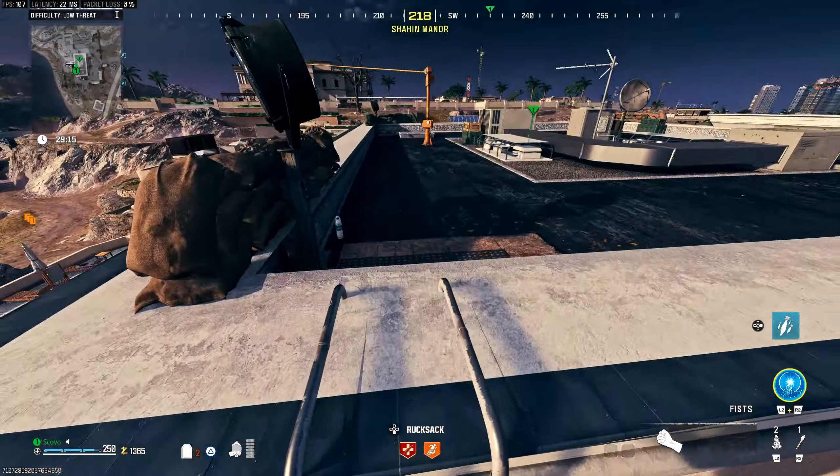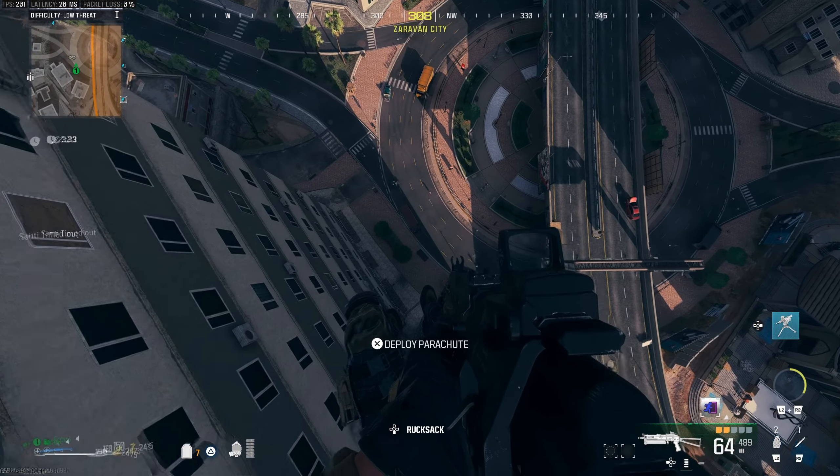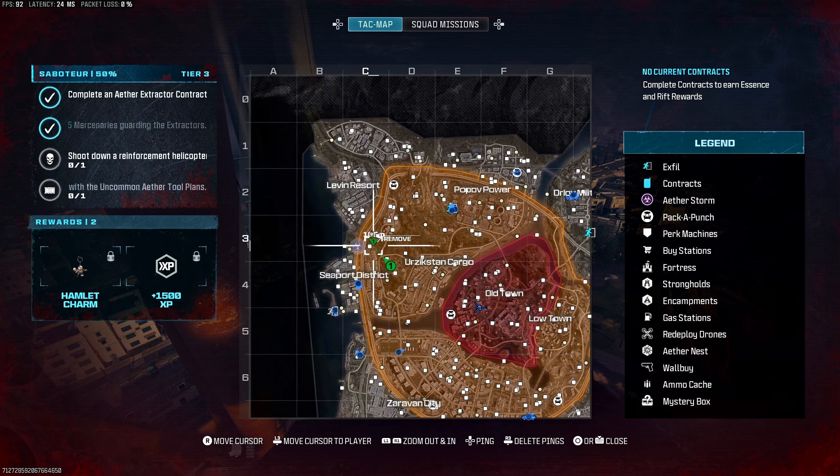The next free perk we're going to be going after is Juggernaut. Believe it or not, you can just about glide all the way there from the free Stamina perk building. You're heading to grid square Charlie 3. Go into this little patch of woods, just past the apartment complexes to the north. You'll see a little campsite there — take a Molotov or a Thermite, anything that'll make a fire, and throw it on the campfire. And boom, just like that, you got Juggernaut.